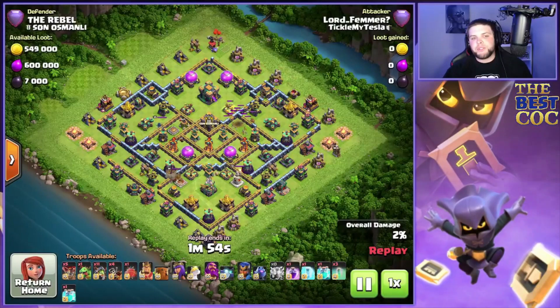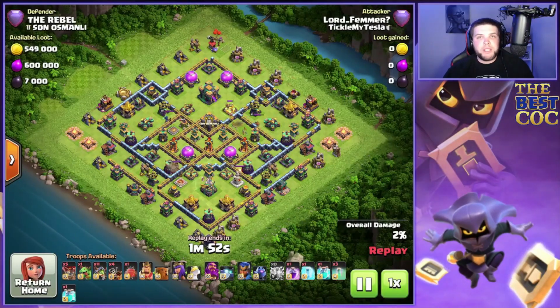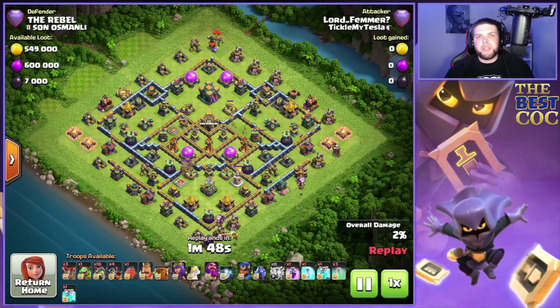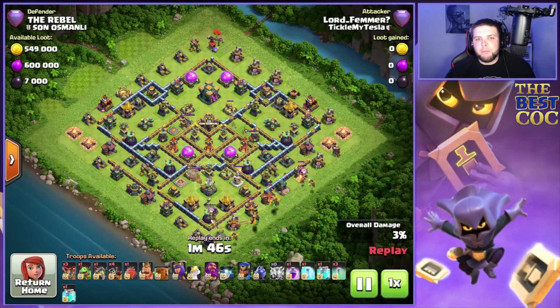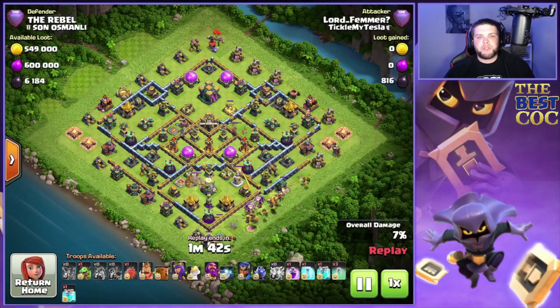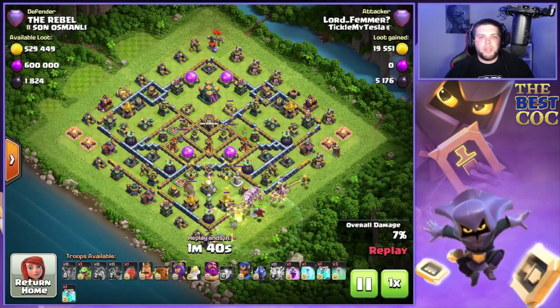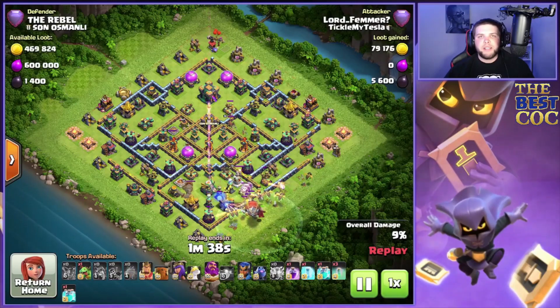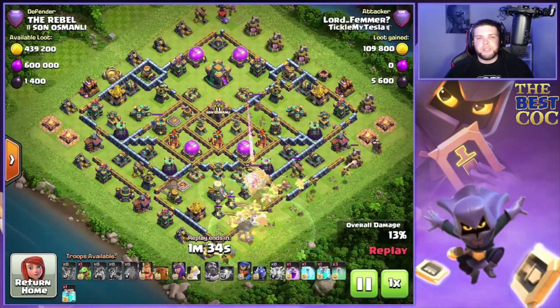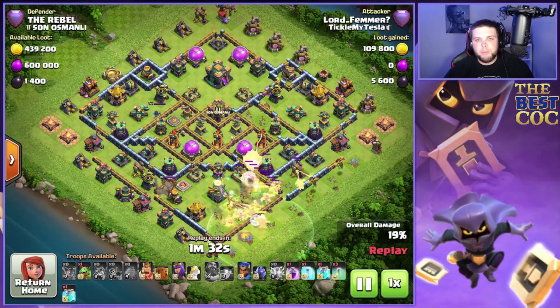As we get into this first attack, we're just gonna show some replays of the infernal dragon, dragon rider, super minion, clone, invisibility bomb that we've been using the last couple days — an army I got from First Strike. Pretty cool clan that uses these attacks. We get a lot of triples in wars using these attacks, so it's very fun to watch.